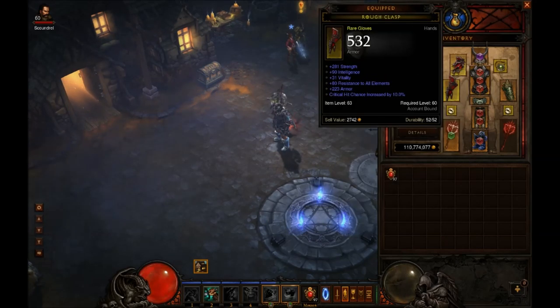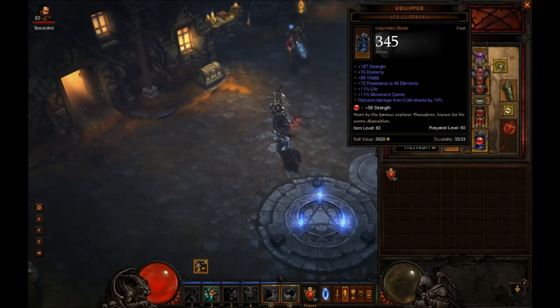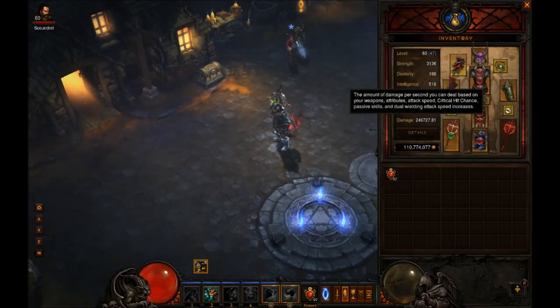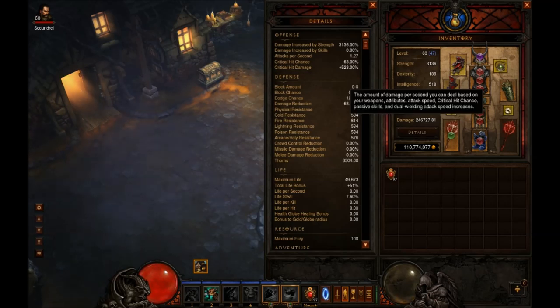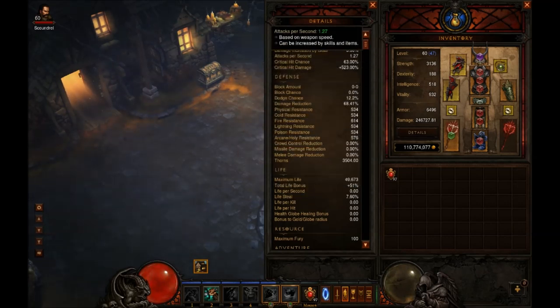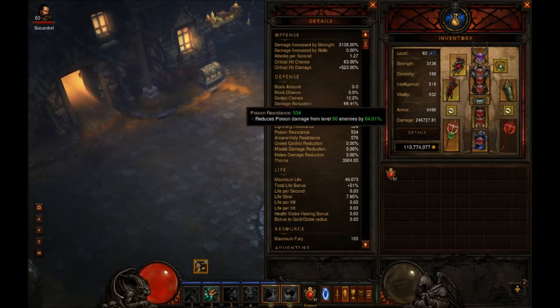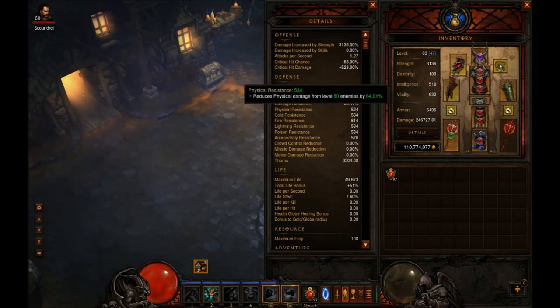My Barbarian is not super geared, but he is effective with this build. Almost 247k damage on buffs, and I'm not max Paragon, so there's room for improvement. Critical hit chance is 63%, critical hit damage 523. You're going to want to look for high crit chance, high crit damage, and high vitality if you can get it. Strength is his main stat. The all resist is a little forgiving for the Barbarian because the strength he gets gives him a lot of damage reduction — around 500-ish all resist is probably good enough.